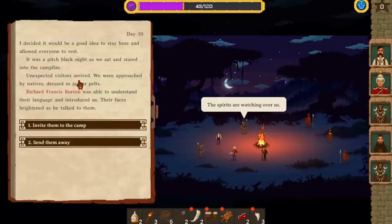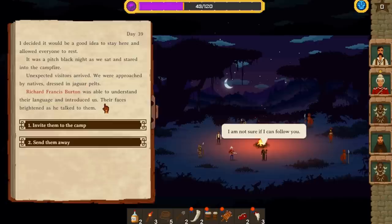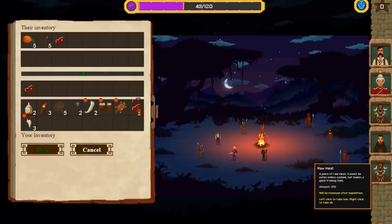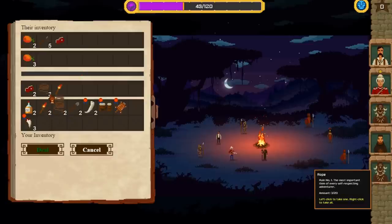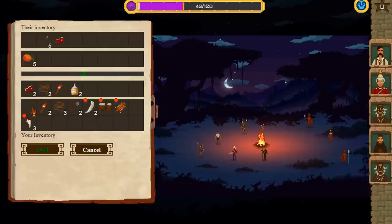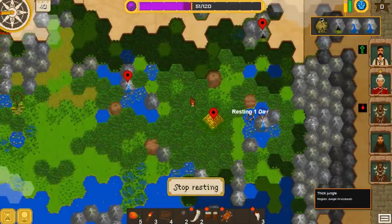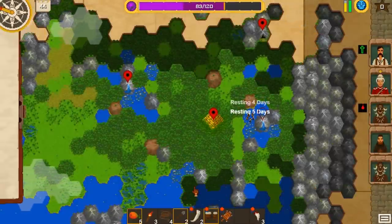I decided it would be a good idea to stay here and allow everyone to rest. It was pitch black night as we sat and stared into the campfire. Unexpected visitors arrived — we were approached by natives dressed in jaguar palettes. Richard Francis Burton was able to understand their language and introduced us; their faces brightened as he talked to them. We invited them to join us and could trade with them. We could give them the meat — it's useless to us, you cannot bring it back to London — and take some mangoes from them. I'll give them some ropes, whiskey and a torch for it. We'll give them two bottles of whiskey, a rope and some raw meat, and they will give us five mangoes.